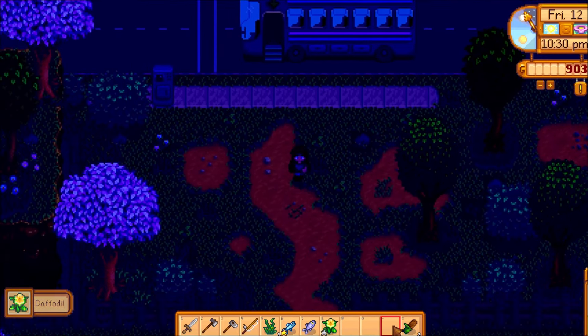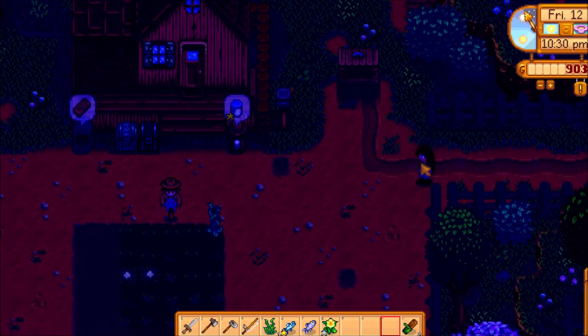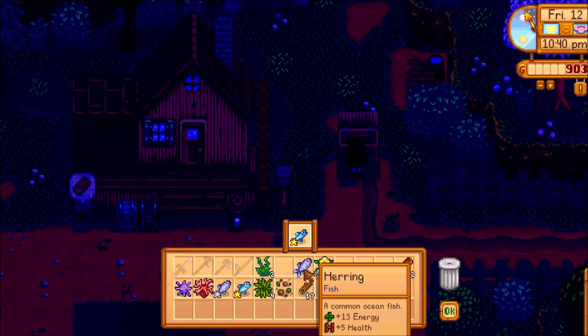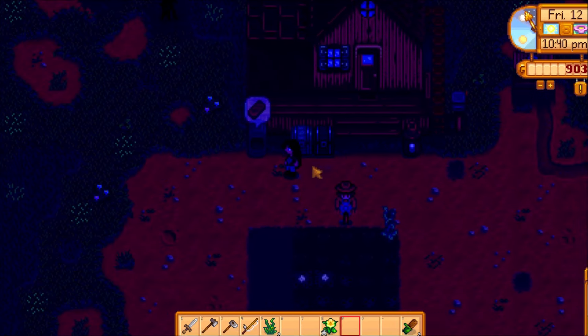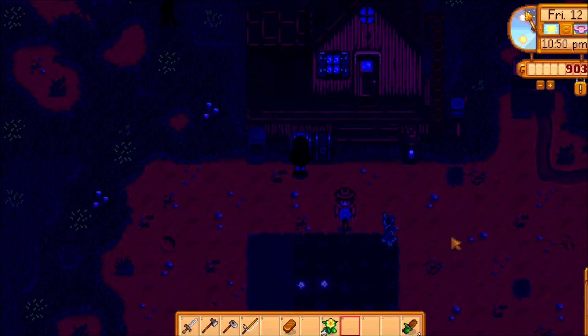We got a silver star — we'll definitely give that one to Caroline then. We'll hold on to the others. We've got to wait until Sunday though. We can boost her friendship a little bit tomorrow. Yay, we've got a gold star mayonnaise — that's perfect. I'm going to just sell one of those. I think I'm going to sell that copper bar too. Crazy as it seems. The mixed seeds can go in, the wood can go in. I think everything else goes in that box.